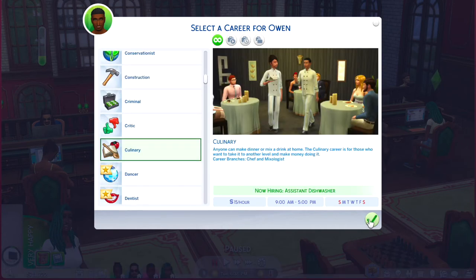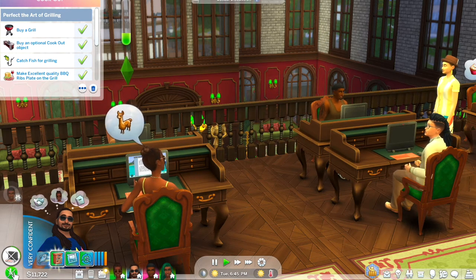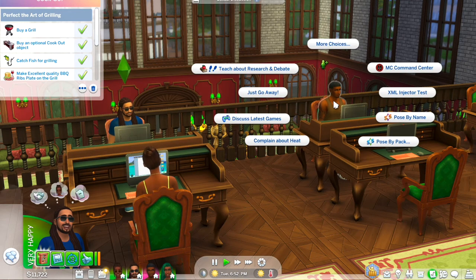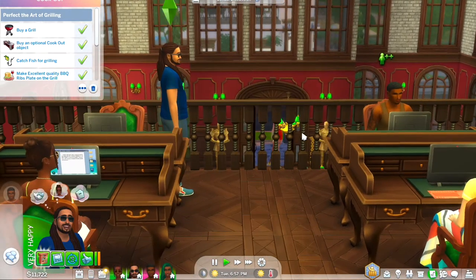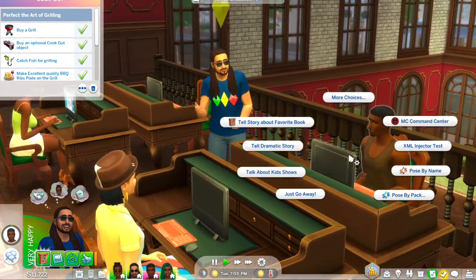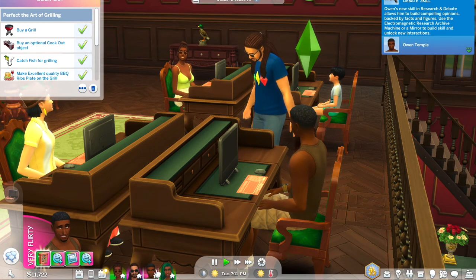I was scrolling to find Owen a job — ultimately I decide he'll work in the food service industry, probably as a bartender. Not sure if it'll be long-term, but we'll see. This current household isn't really about Owen but I had to give him some setup to be involved. Owen and Jacob get to know each other at the library, and Jacob lets him know he's having a barbecue soon back in Newcrest. Owen mentions his brother-in-law might want to come too.